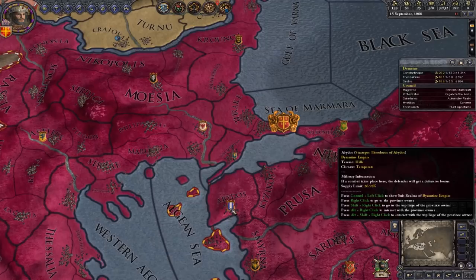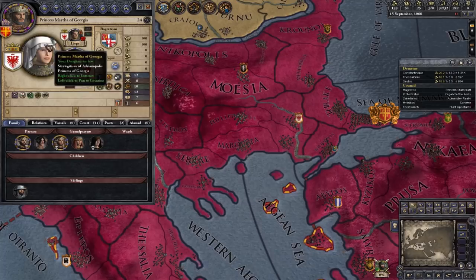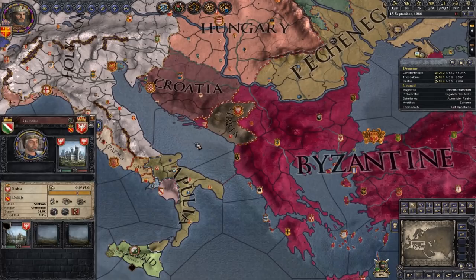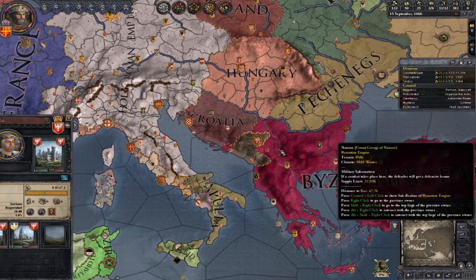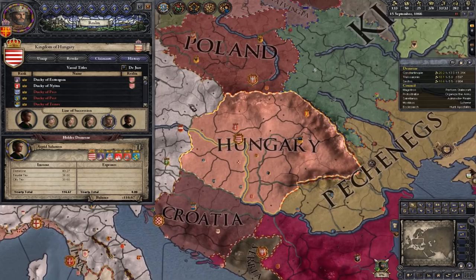Level three is duchy-level titles — a title in charge of multiple counts, normally corresponding to a de jure duchy. They are often shown with silver rings with gems or extra flags around the portrait, and indicated by a specific crown-level icon. Above that you have kingdom-level titles, which look bigger than duchy-level titles on the map. In Christian nations they show a gold rim. Kingdoms form natural kingdoms as you'd expect on the map — so Hungary as a kingdom-level title is, surprisingly, Hungary.